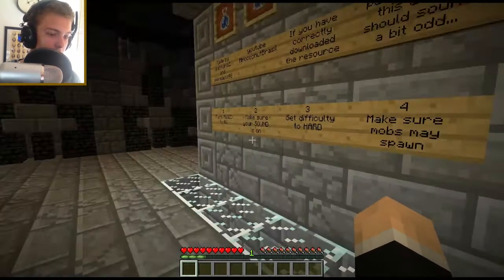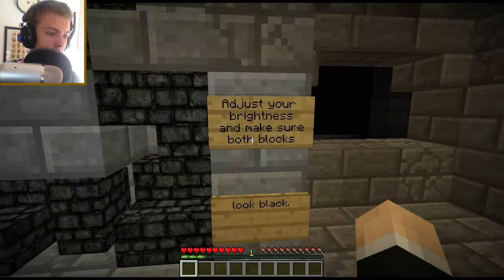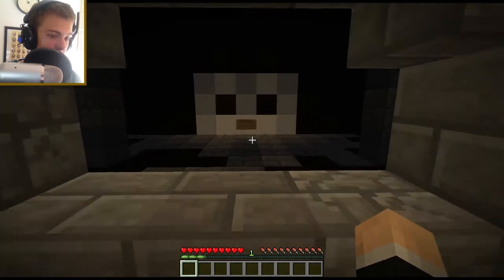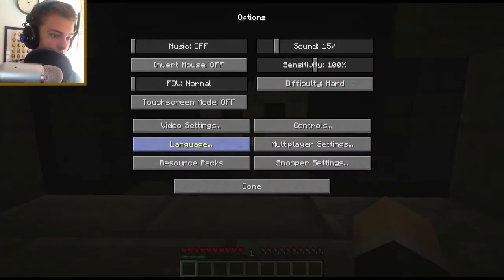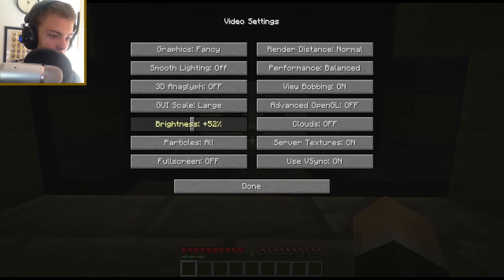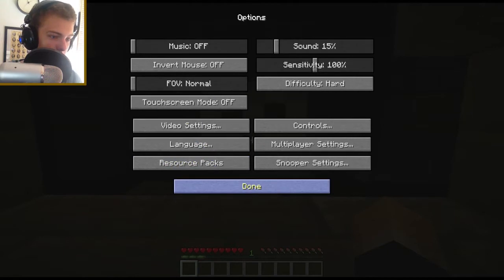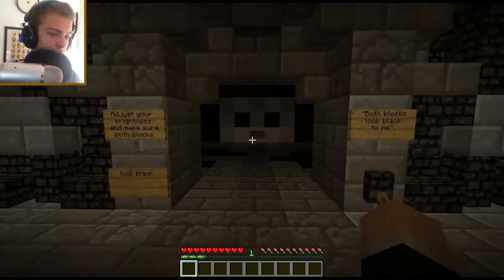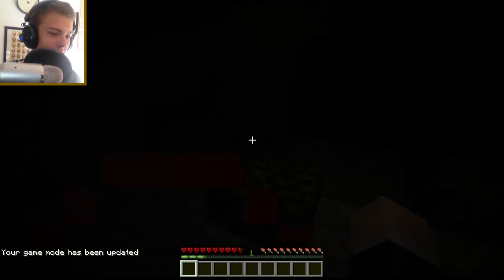Make sure mobs may spawn, and I don't think I can change that in this game, so yeah. Adjust your brightness and make sure both blocks look black. Come inside — both blocks look black to me. They are quite black now. Alright, let's do this and then we can go inside. Now I can't really see anything — that's cool.